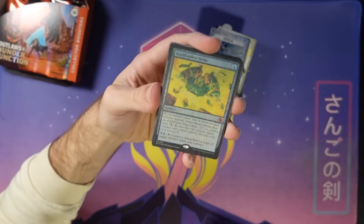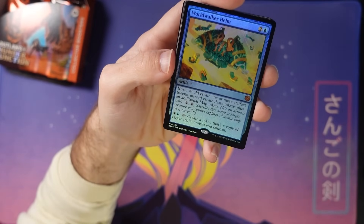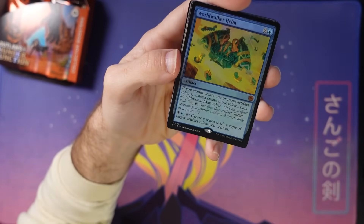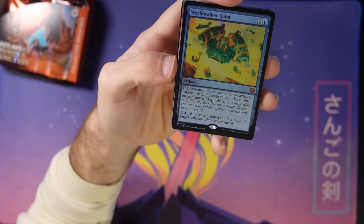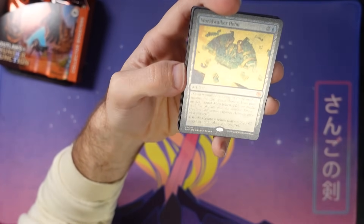Speaking of which, here's a foil big card — this World Walker Helm. Oh man, that's rad. You need to make the map tokens and then you get to create tokens, copies of them. And whenever you do, you make another map. This card is great.